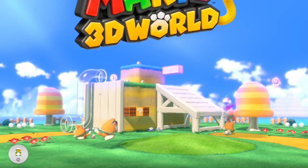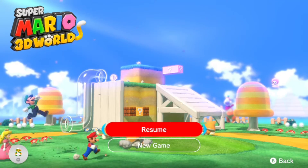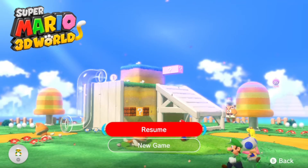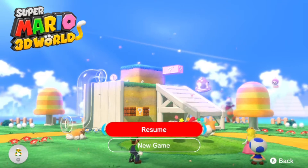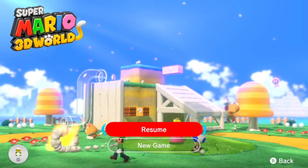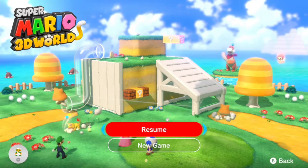We're back with a Super Mario 3D World tips and tricks video. In Part 1 I showcased a lot more things than this video. In this video we're covering transportation and toad houses — how to get easy power-ups.